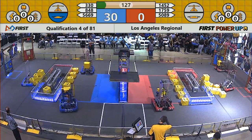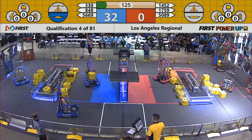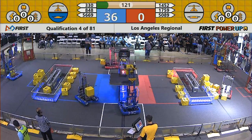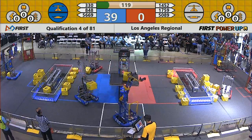Blue Alliance, just by sliding forward, is able to control the switch and jumps to a big lead. Red Alliance tried it, but they ran into the stack of cubes in the platform zone before they got there.